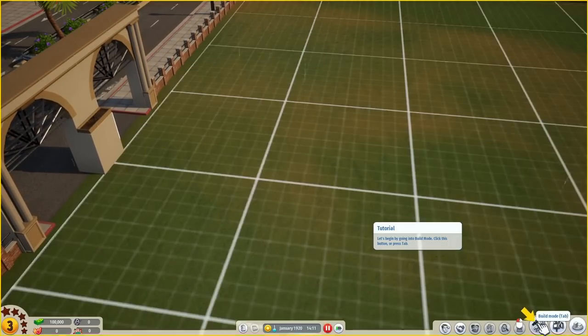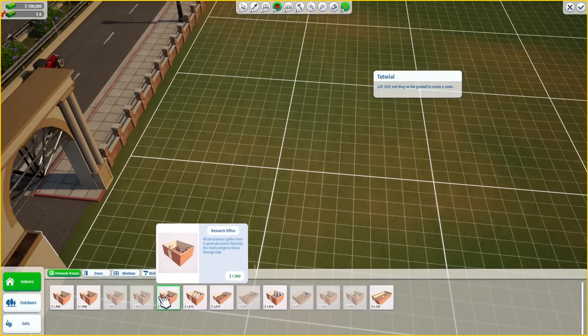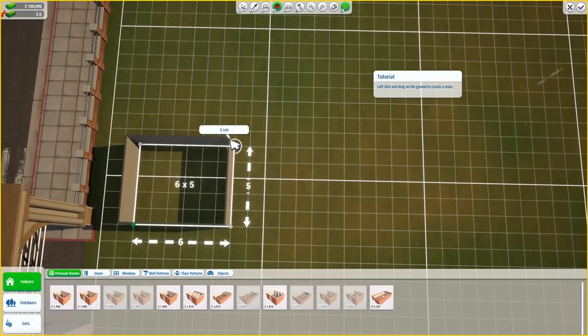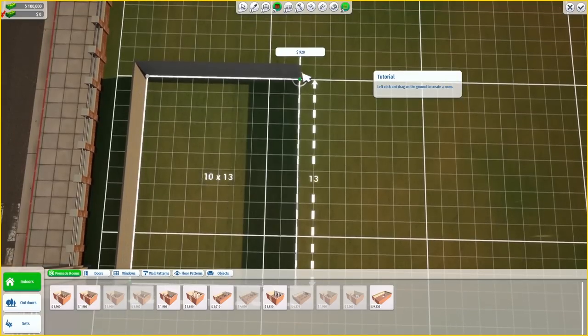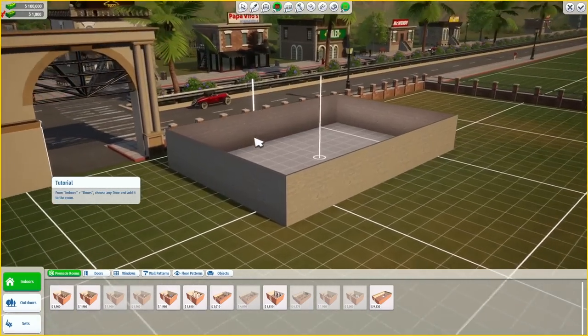Let's get started by building the first thing, which is our producer's office. We're going to essentially build all the offices for writing, producing, and researching things for the film such as wardrobe and whatnot. This game does have the option to do prefab rooms — pre-built producer's offices, writer's offices — and this works a little bit like Two Point Campus or Two Point Hospital, where rooms require certain things to be in them in order to function. I'm going to do a combination office here — the tutorial wants a simple 5x5, but I want to make a big office we can build multiple offices in.